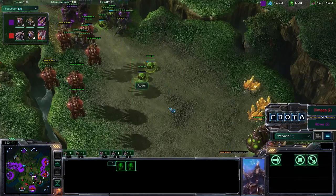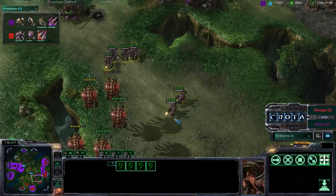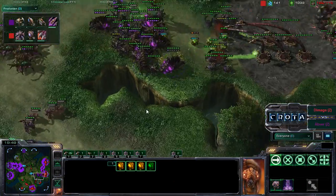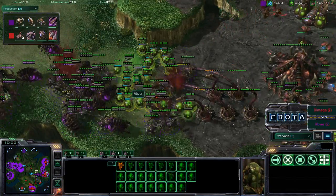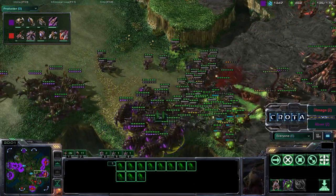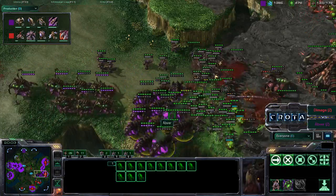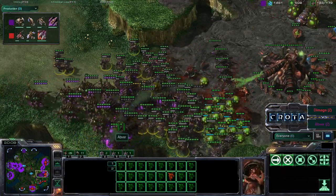Now spawning some Infested Terrans. However, there is nothing here for these Infested Terrans to shoot except for an Overlord. So these Overlords will get shot down. A Roach is pushing in over here, but there are a lot of Infested Terrans - 24 Infested Terrans now moving out. These Infestors need to burrow perhaps in order to do anything, and there is enough energy for some Fungal Growth. So mass Infested Terrans are moving out.